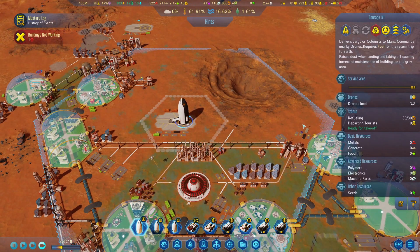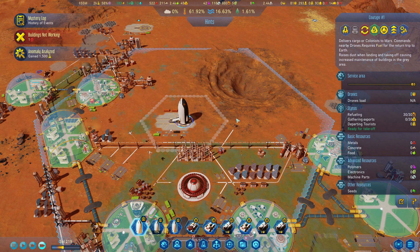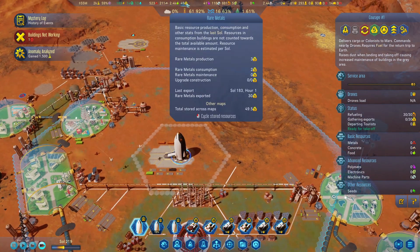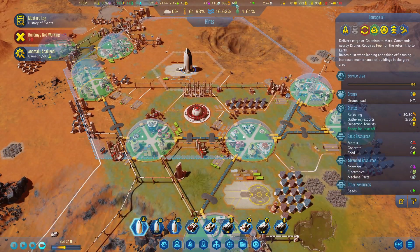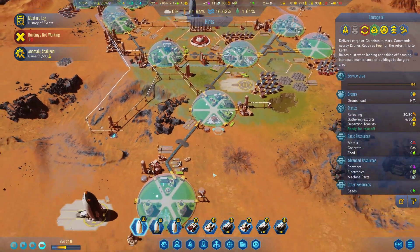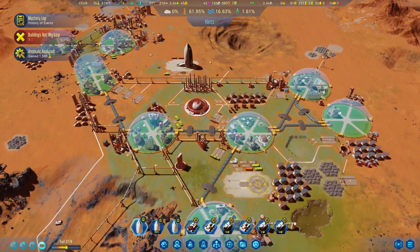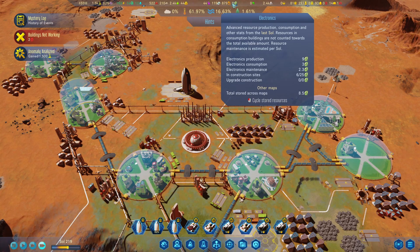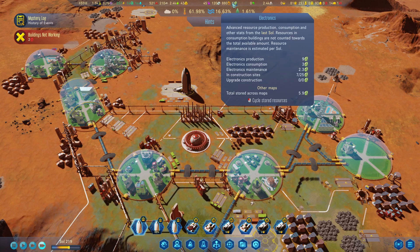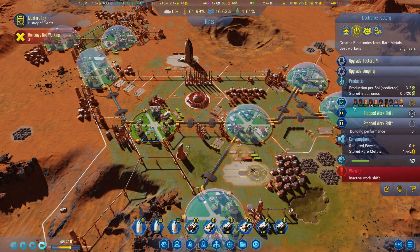Let's bring some rare metals in there. Anomaly analyzed. I'm not completely sure how much money we get for them, but the idea is that we can bring more electronics back and hopefully get these builds done. All our electronics at the moment seem to be used for maintenance, although we are doing well. Bringing more people would mean I can potentially open the second shift in here.